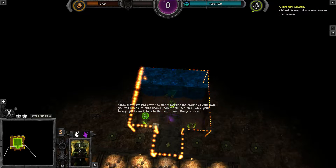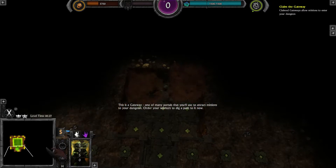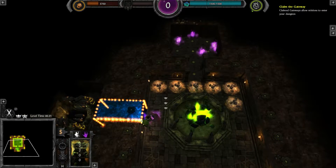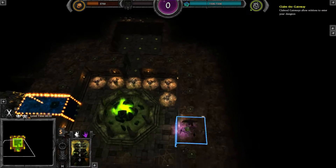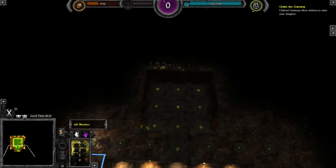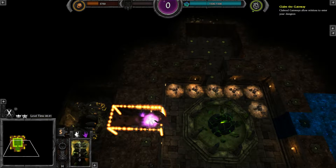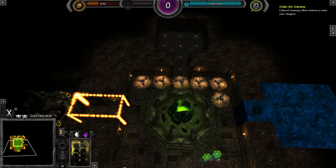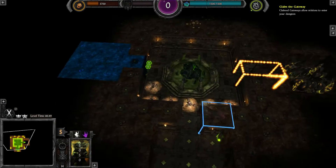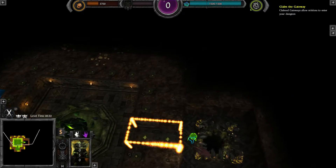Press spacebar to skip the wastelands. Now dig to the portal because this will be your next target, to get an extra area for the next room. This area will be your next target and it will be a lair.